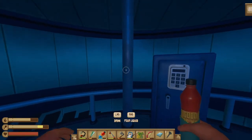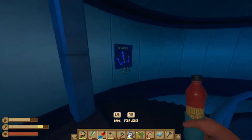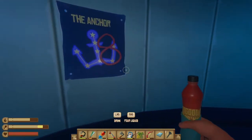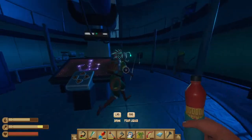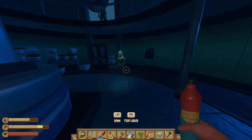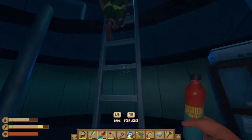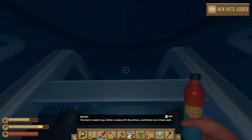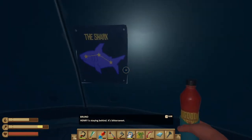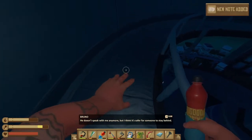We have a telescope. Hey, this constellation is giving me the middle finger — it's called the anchor. Look at the wall here. Why is there an eight on it? It's either an eight or two circles. Are we getting coordinates? Here's one — the spear is two. Oh, there's a code here on a safe. We have the spear is two, the anchor is eight, the shark is three. The seagull — oh no. Henry is staying behind. It's bittersweet. He doesn't speak with me anymore, but I think it's safer for someone to stay behind.